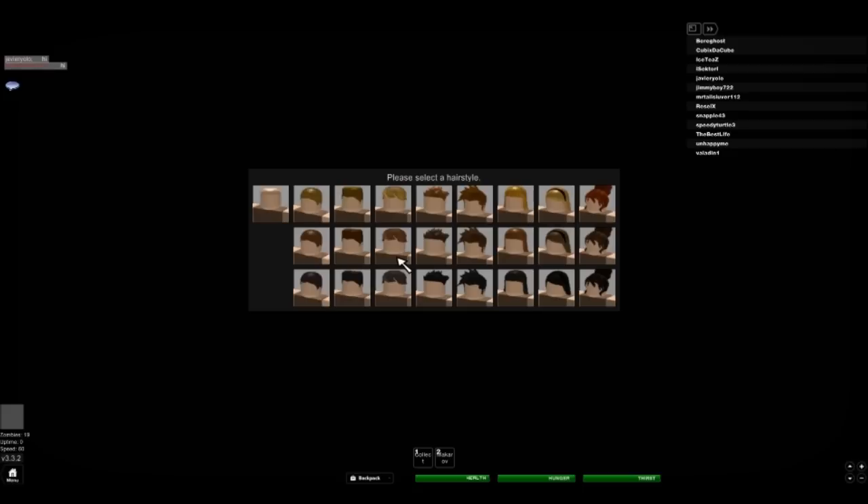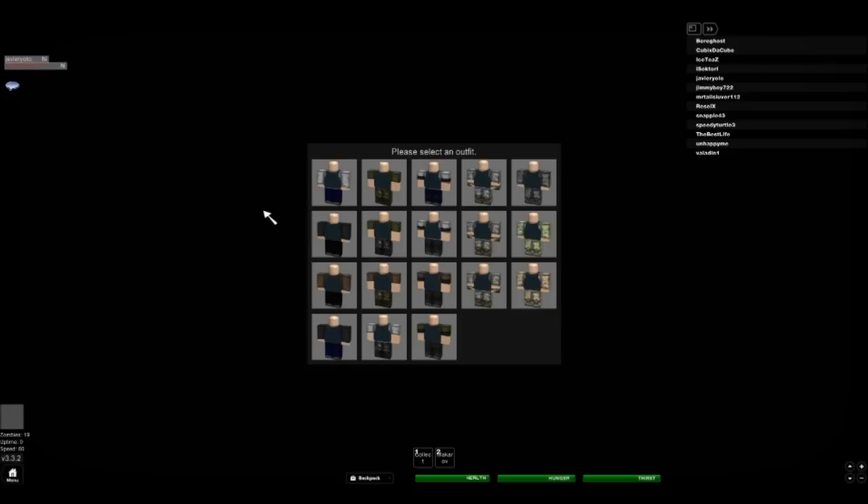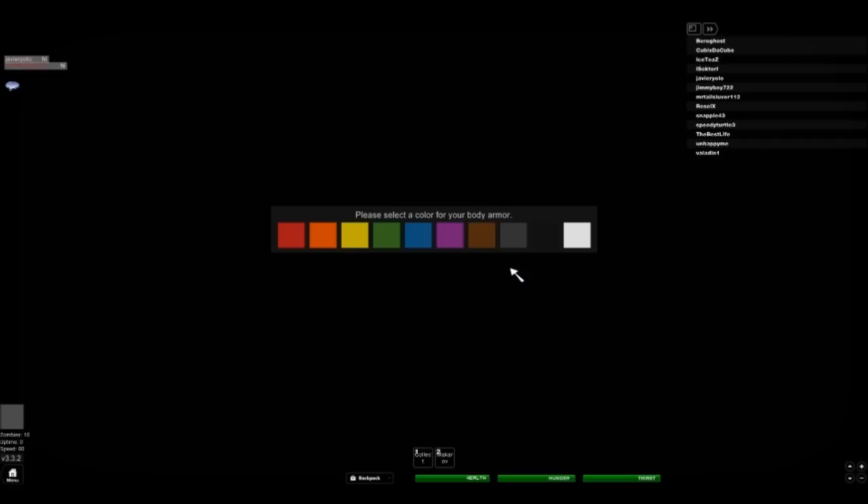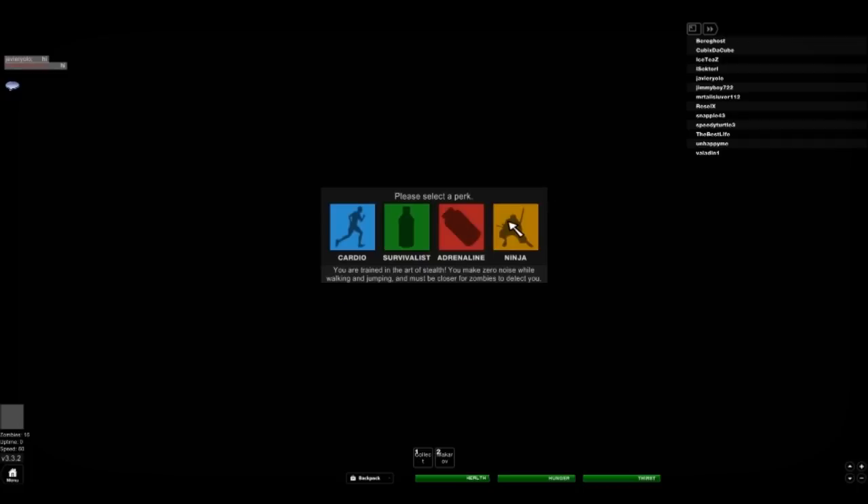I'm going to choose my skin color. I like to shave my head so I'm going for the bald effect. I want to stay stealthy, so we're going for dark clothes and the fully decked out vest — body armor color: black. Ninja! You are trained in the art of stealth: you make zero noise while walking and jumping, and zombies must be closer to detect you. Adrenaline — while your health is below 30%, it will quickly regenerate and give you a burst of speed. Survivor — it will take five minutes longer for your thirst and hunger to deplete. Runner — you run 18% faster than normal.